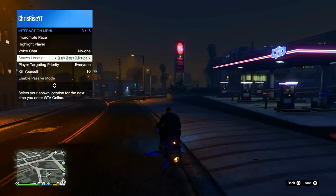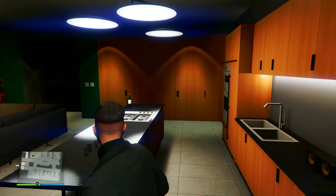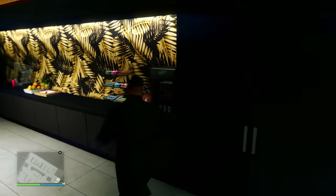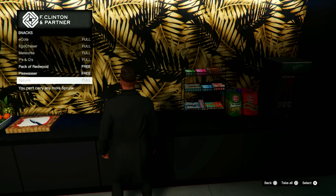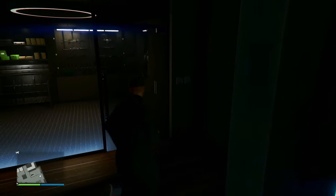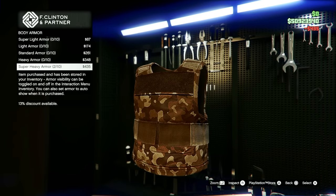Next up is the accommodation upgrade. Just like with every other property, this allows you to set your agency as a spawn point when you load in. I highly recommend buying it for this property — it's actually my go-to spawn point most of the time. You can spawn in, grab some snacks from outside the bedroom, and then fill up on body armor in the armory. That combination is god tier, so this is definitely a must-have upgrade.